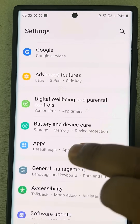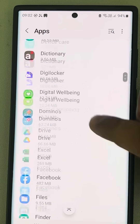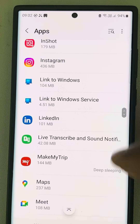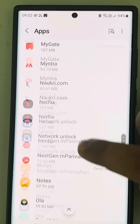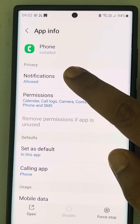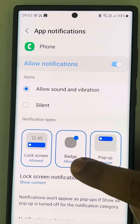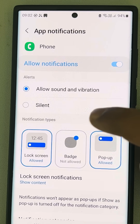Tap on Apps, then scroll down and go to Phone — it's alphabetically sorted so the Phone app will start with P. Tap on it, then tap on Notifications.